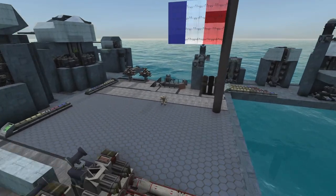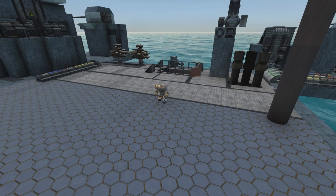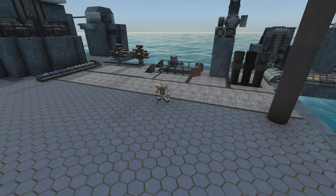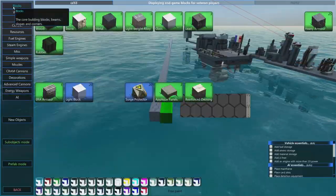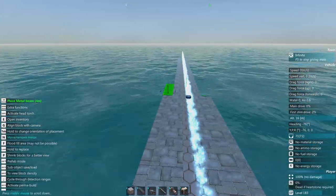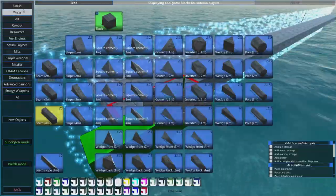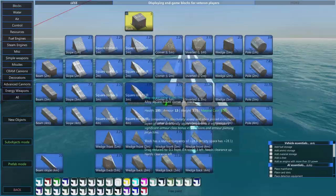I'm going to start the build with the Fantastique. Look in the description for a time code if you just want to skip ahead to me trying to destroy a load of lightning hoods. It's going to be aimed at basically taking on lightning hoods of the first two levels - up to normal level, not expert. If it can do expert then that's great.